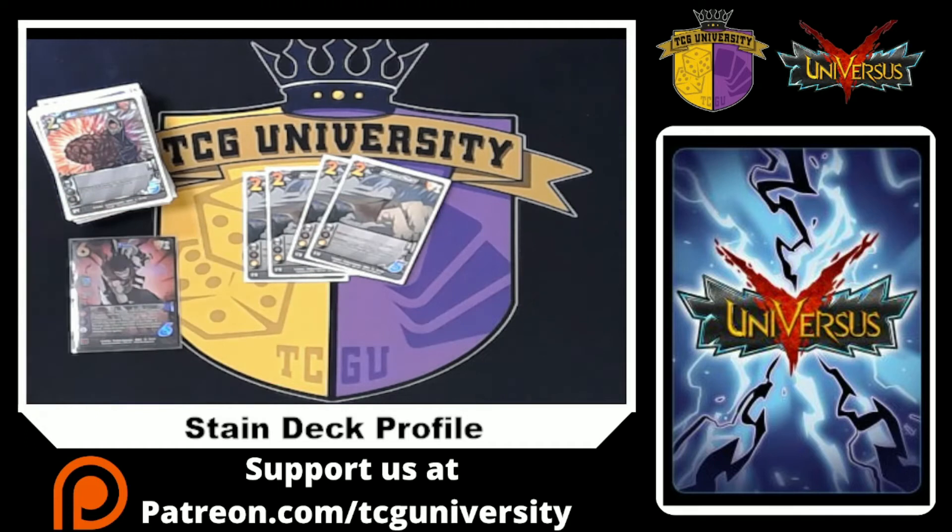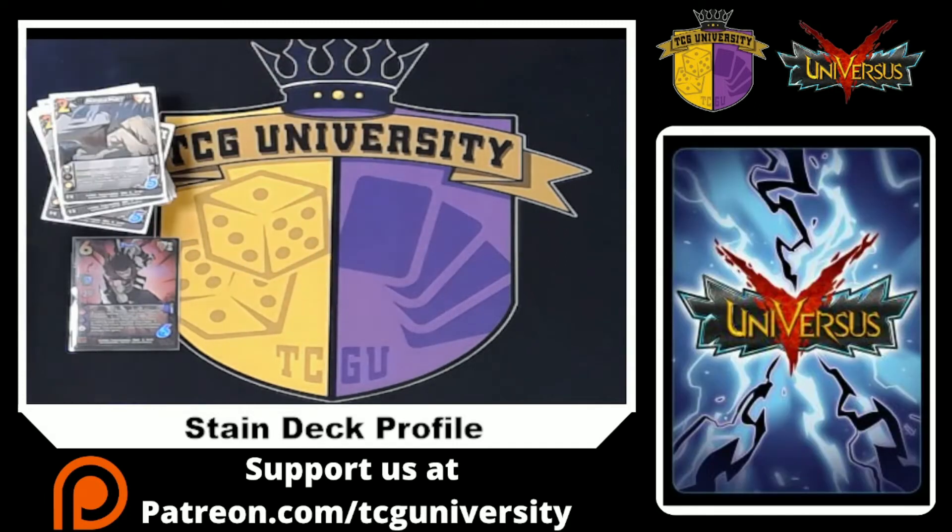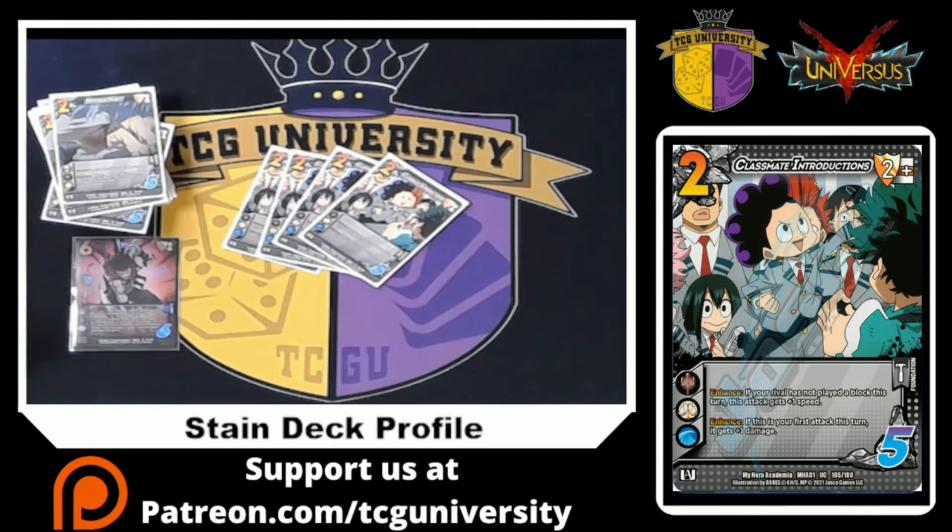To push speed, because that's what Stain needs, we're playing four Nervous Habit — pay one vitality, get plus one speed, super simple. We're also playing four Classmate Introductions: your first attack gets plus one speed if your opponent has not played a block for the turn, plus speed, and if it's your first attack, plus damage. The damage is very good for our throws and the speed is very good for our weapon attacks.